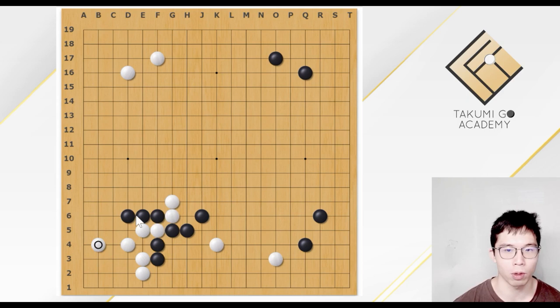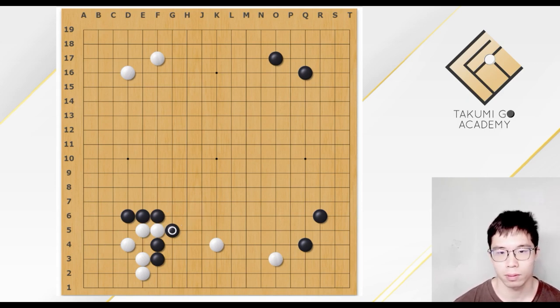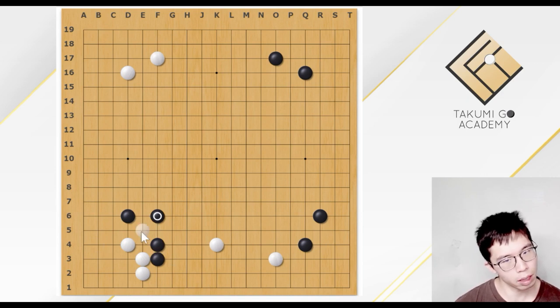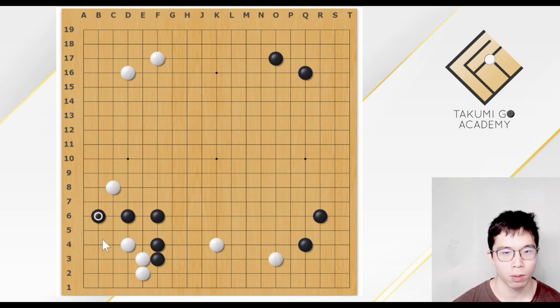Black could just play the tiger mouth and White extends. If White doesn't extend, this hane would kill the White stone. So White extends, then Black could easily escape. Maybe playing a higher position could better attack the three White stones, making this fight much better for Black. It should be better for White to protect the corner, to prevent this attach, because the attach is too valuable. But then Black could play at the center first. This fight is slightly better for Black — White does not have any targets to attack. So this cut is not very severe for Black.